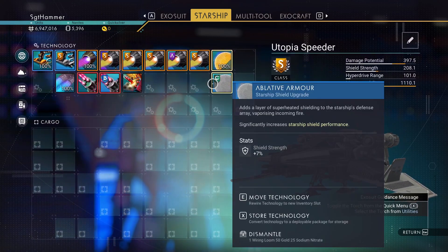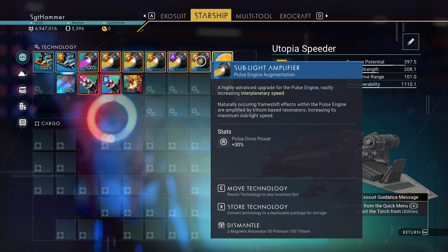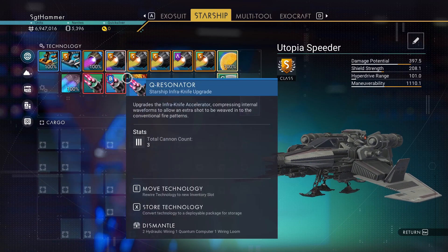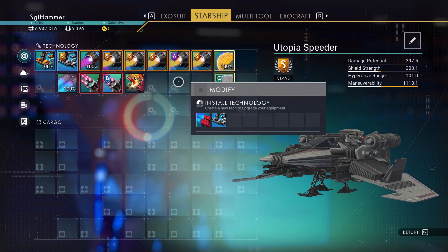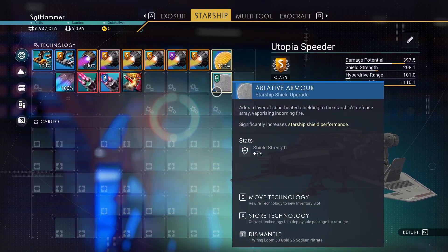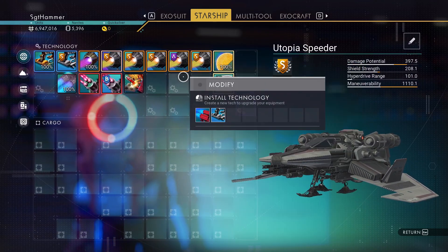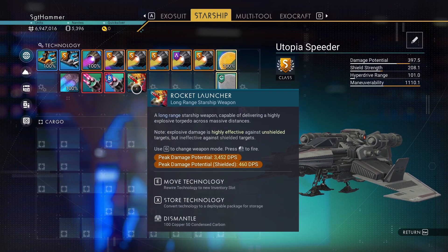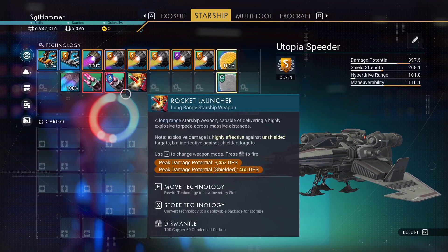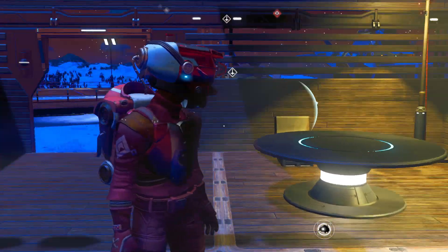I moved the shield from here to here, but pretty much I haven't done anything else. The pulse drives are the main key feature. I got the ship at the end of the expedition, so I just moved the sea shield over to where you get a bonus — if anything's connected, it gets a bonus. This is what it comes with stock: you get the infinite knife and the rocket launcher. If you want to change out the guns or add another gun, you can.